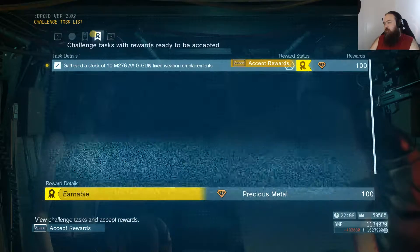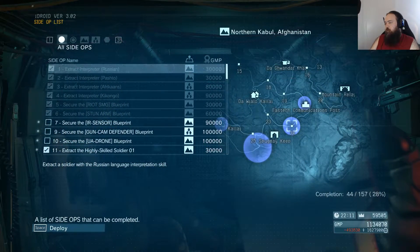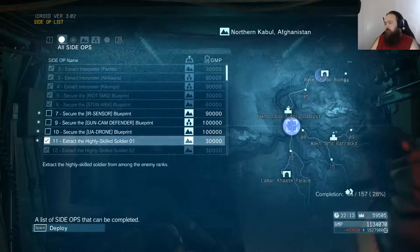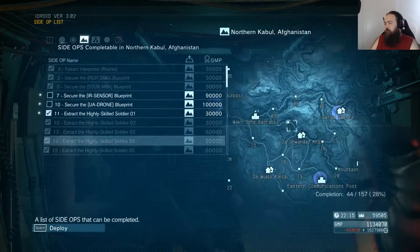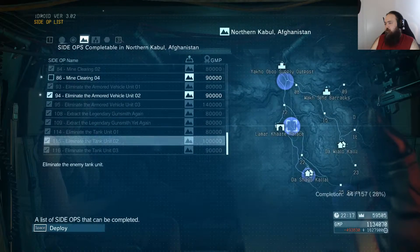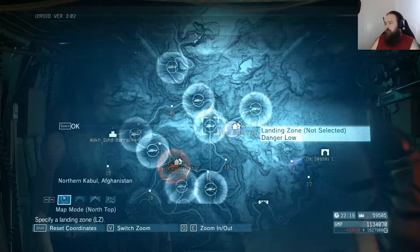Alright, we have 19 side ops to do. A ton of blueprints — IR sensor, gun cam defender, UA drone. Prisoner extraction, mine clearing, armored vehicle — no. So we have four here. Let's go ahead and do them.